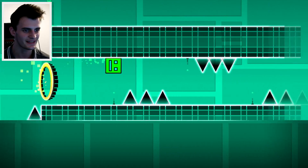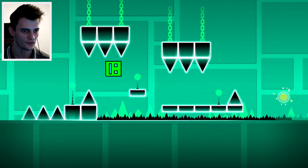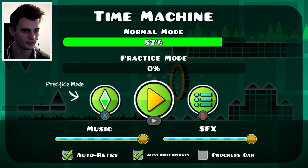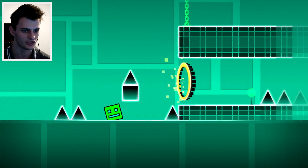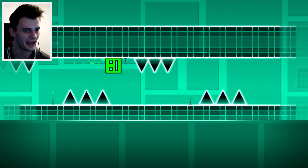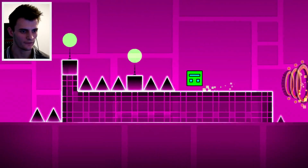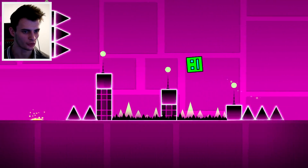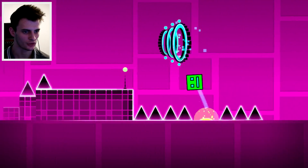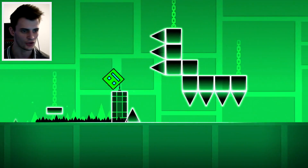87%! Everything just went crazy — upside down and changed around. That was a good run, 87%. We're really close to completing this. 47 attempts so far — we might be able to do it in 50. We managed to do all of this before without too much trouble, and then it was this next bit where it went absolutely crazy — upside down, back to front, you name it.